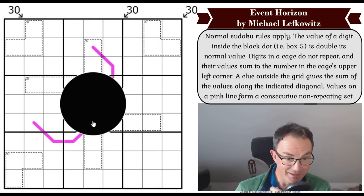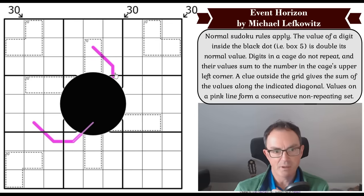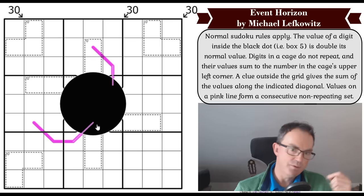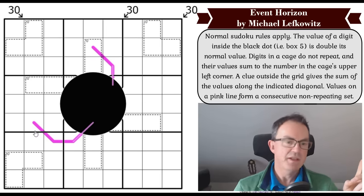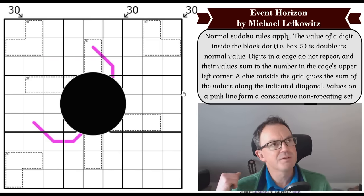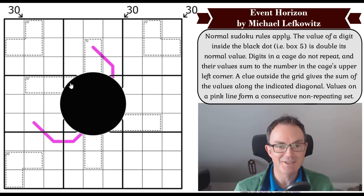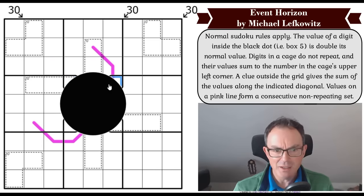This pink line — one, two, three, four, five, six — it could join up. At minimum I think this pink line goes to here, and each of these values has to form a consecutive non-repeating set — they could be one, two, three and four, for example. Although quite how that works with the black hole doubling the digit, I don't know; that's something we're going to have to work out. What an idea. I've got no idea how hard this is — Michael's puzzles, I want to say they're normally about average difficulty, but maybe use the length of the video as a guide.